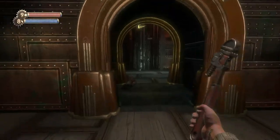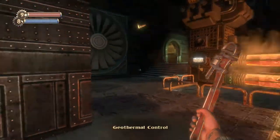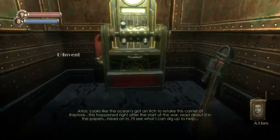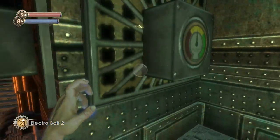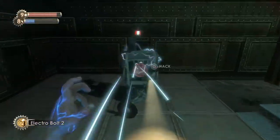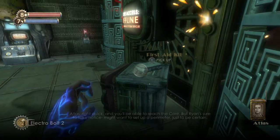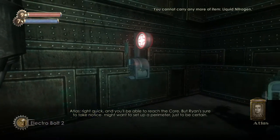Let's head back to the core and place our bomb. Geothermal control — let's go inside because we haven't been here yet. Looks like the ocean's got an itch to retake this corner of Rapture. This happened right after the start of the war. I'm no engineer, but if I read these plans right — you can channel that magma flow using the redirect valve. It'll boil off that water right quick, and you'll be able to reach the core. Orion's sure to take notice, might want to set up a perimeter just to be certain.